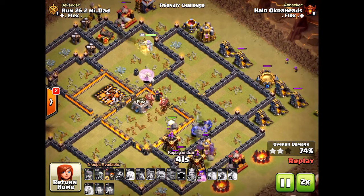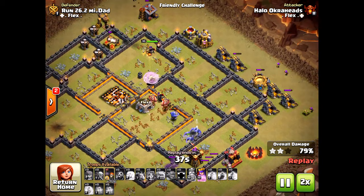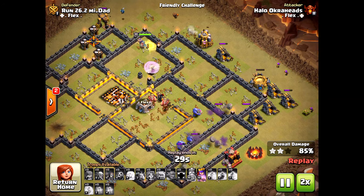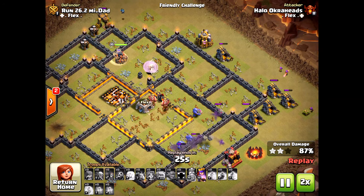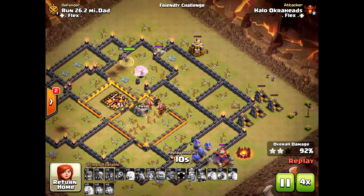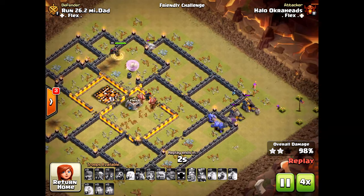The bowlers are able to stay alive and take down this base. This is how you do it — you keep cracking a base, come up with a game plan. The main difference between the fails and the successes was the spell placement: the proper jump and the proper freeze. And there you go — perfect three star!